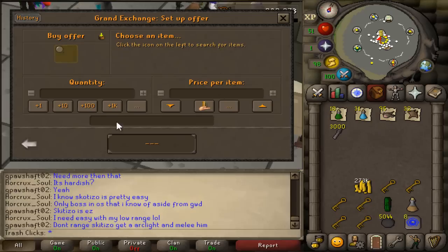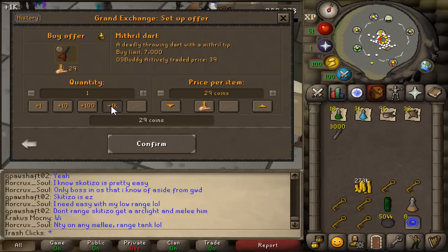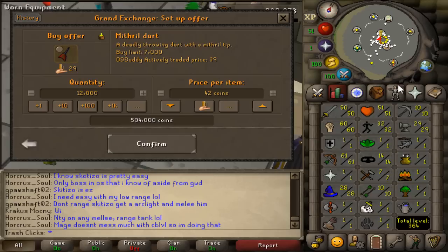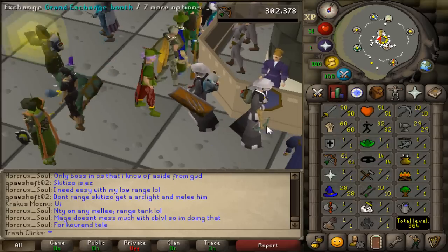If you use Mithril Darts instead of iron knives for all of your ranged, and use the same potions and supplies but no super combat, let's say you'd use 12,000 Mithril Darts — that would be 500k total to make this account. If you didn't have an Ava's and came with a no-prayer build, technically you could spend a lot less if you get the Ava's quest done. Overall, I'd say it costs no more than 600k to start up this account.